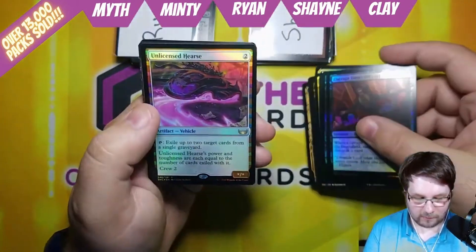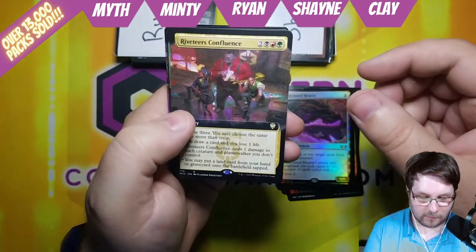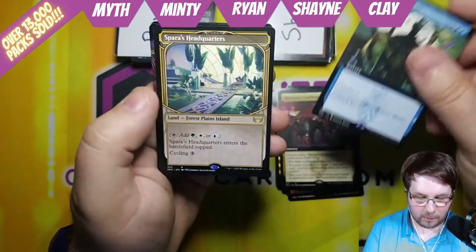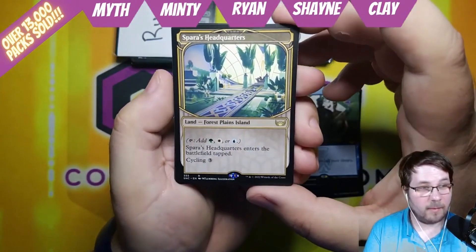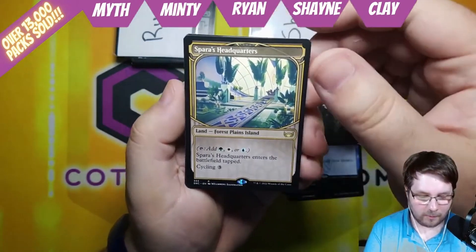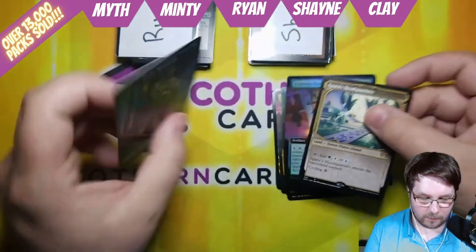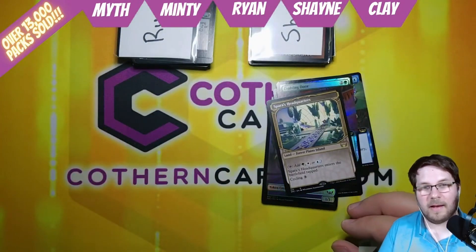Shane gets Unlicensed Hearse for your first rare. Riveteer's Confluence Extended Art — second rare. Cut Your Losses Extended Art. Spara's Headquarters in the skyscraper frame — that's nice, always good to get a Triumph. And last but not least, Foil Extended Art Evolving Door with an Ogre Warrior Citizen token. Hope you all have enjoyed — we'll catch you on the next video.